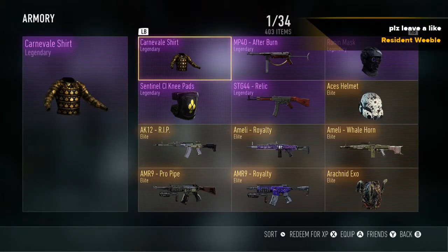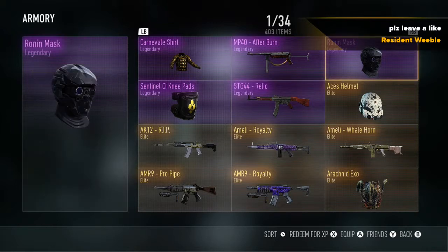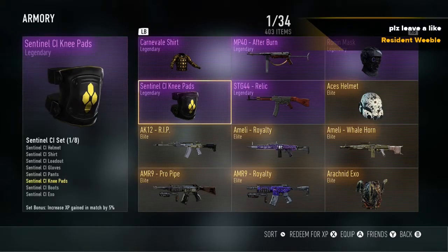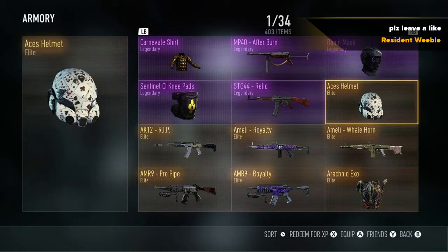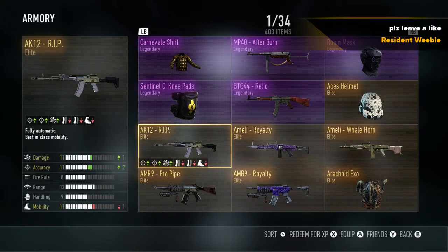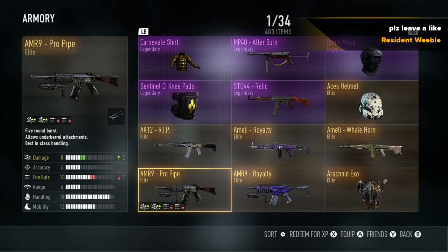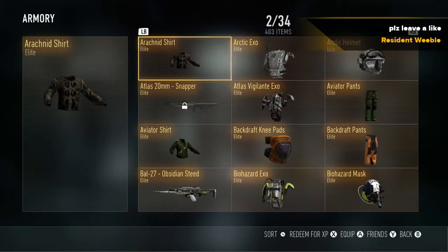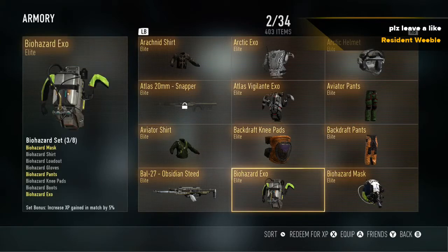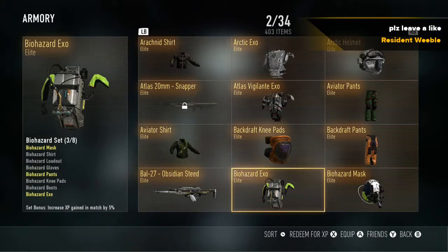This is an Advanced Warfare armory video — technically just my armory, but these are my legendaries so far. I've gotten five recently. I got the MP40 in a supply drop opening but cut it off. The relic is pretty good. The K or KAK-12 is a really good elite gun. The royalty looks better and adds more damage on it.